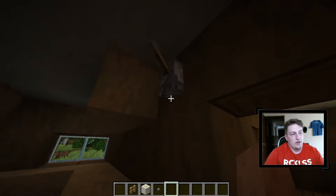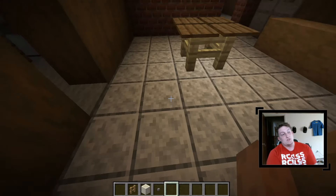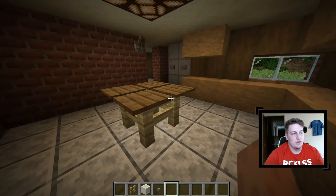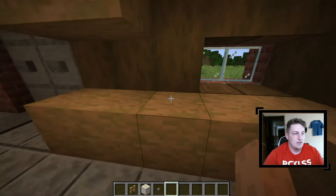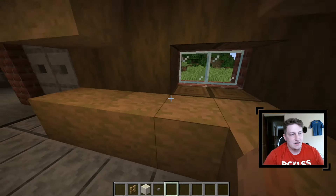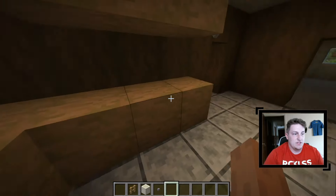From here you can go into the kitchen. The only problem was the floor — there's no way for me to mimic the floor, so I just put this down. We got the table, countertops, and cabinets. Obviously you can't put a sink — I was looking for a cauldron and stuff but I guess they're not in here, so this would be like the sink and dishwasher.